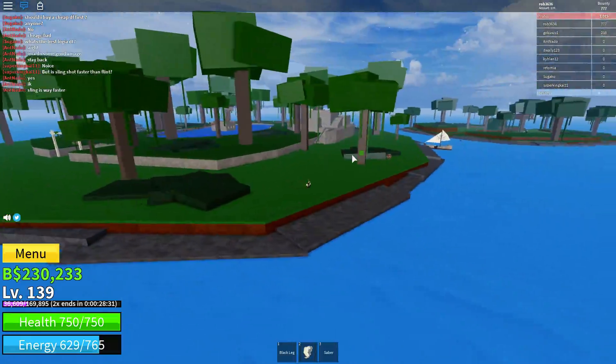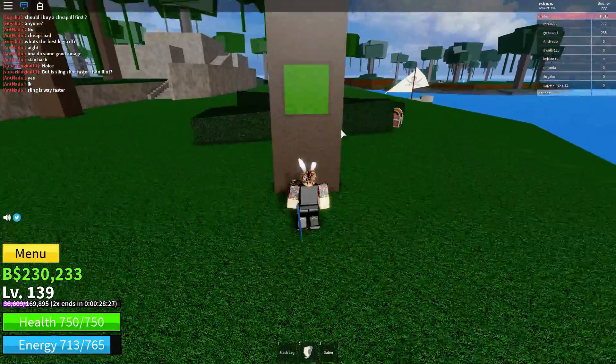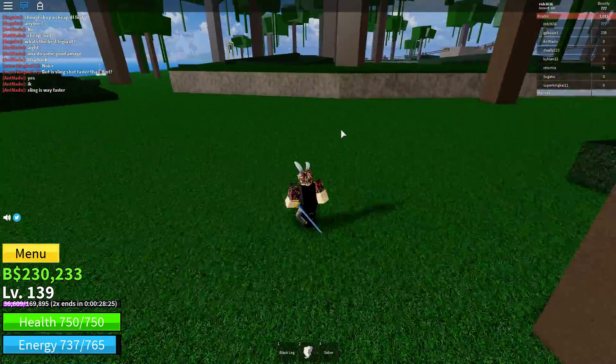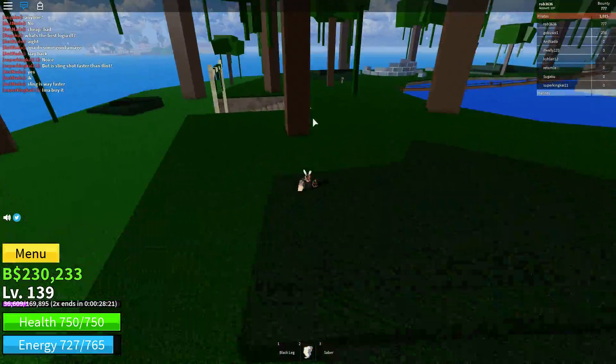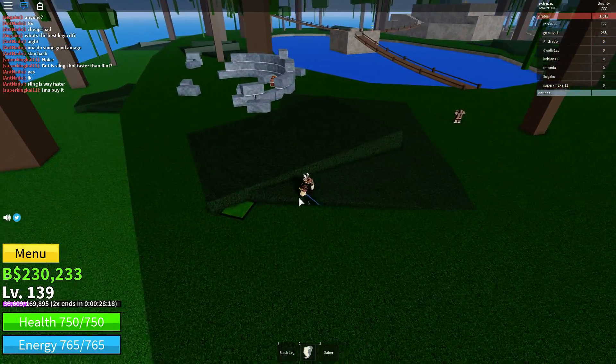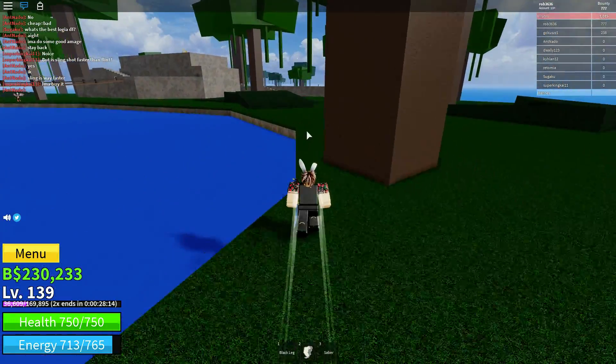First you want to come to this tree right here on the right side of the island — there's a pressure plate on the tree, just touch it. Then move to the opposite side and you'll see in these bushes there's another pressure plate here.